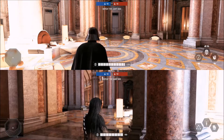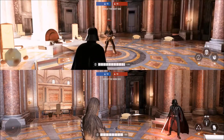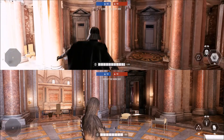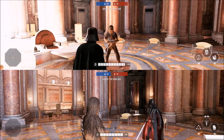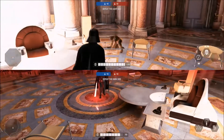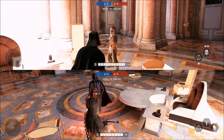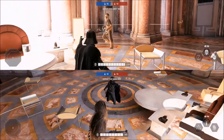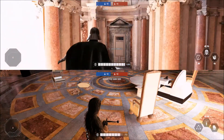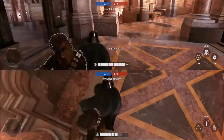What this is going to do is, whenever you Force Choke somebody, it normally forces you to walk really slow and you can't jump or anything like that. Well, this bug right here — glitch, whatever you want to call it — is going to completely get rid of being able to walk slow, and it's going to let you carry them around very quickly.